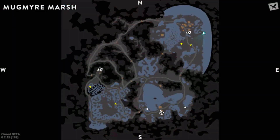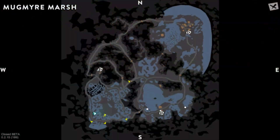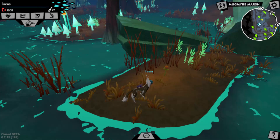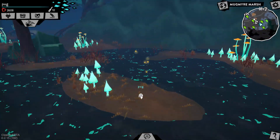Next is the Mossy Sword, which is found in the waters of Sporeville. Finally, we have the Rose, which is found in the middle of this swampy area next to some rocks and a large mushroom. So those were all the sketches found in Mugmire Marsh.